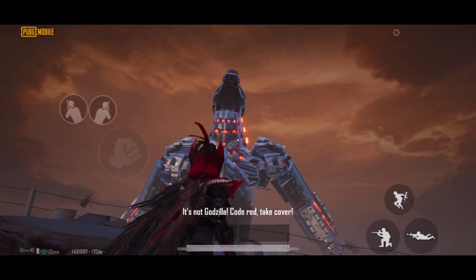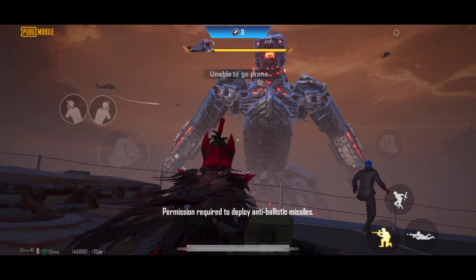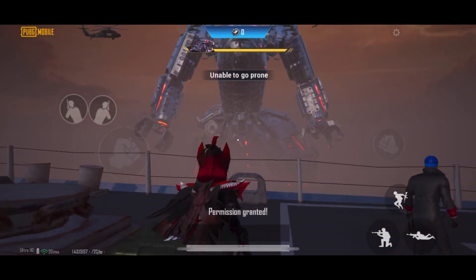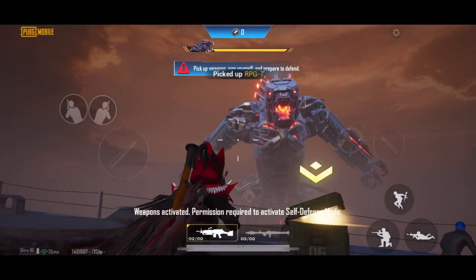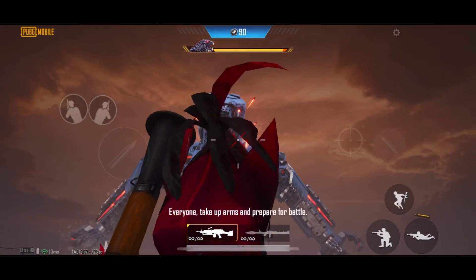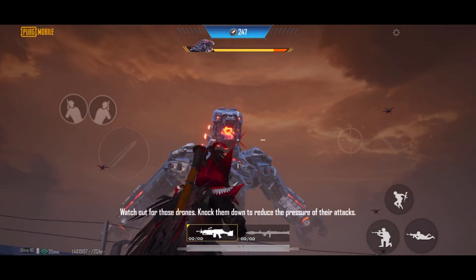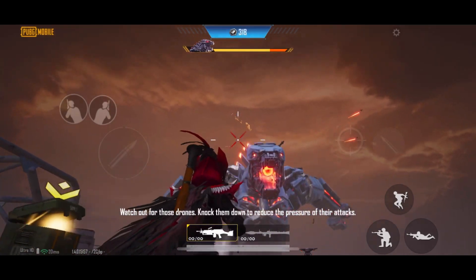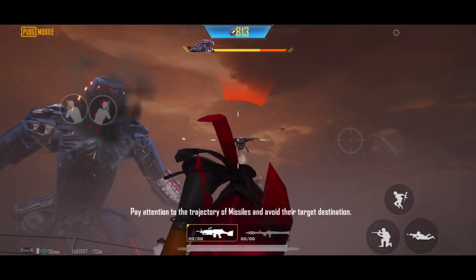Permission required to deploy anti-ballistic missiles. Permission granted. Weapons activated. Everyone, take up arms and prepare for battle. Watch out for those drones — drop them down to reduce the pressure of their attacks. Pay attention to the trajectory of missiles and avoid their target destination.